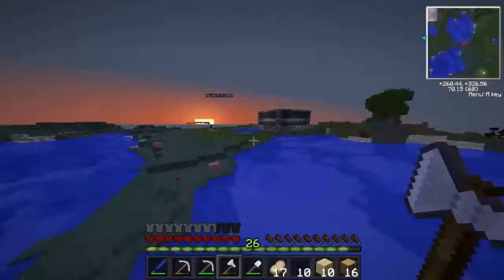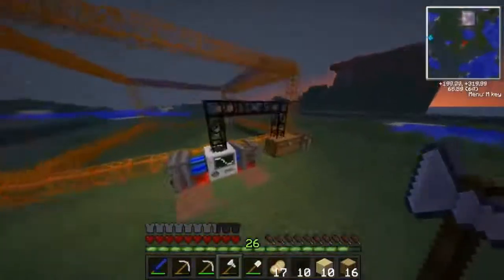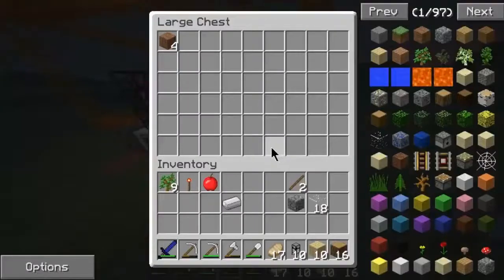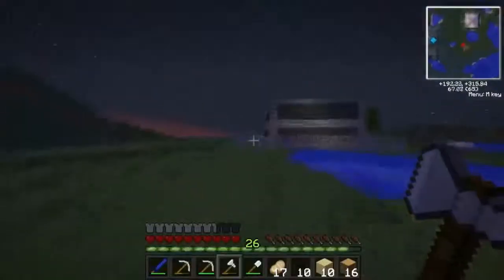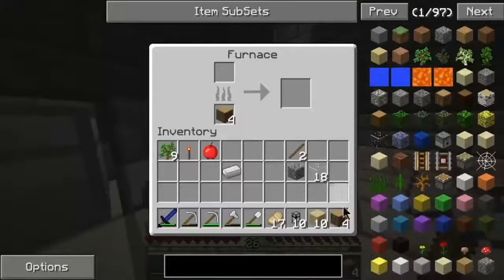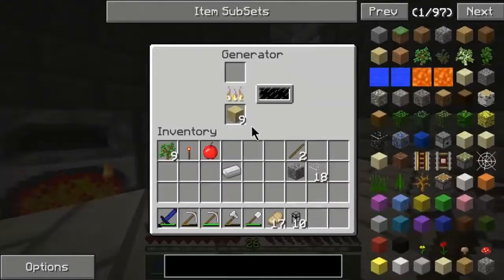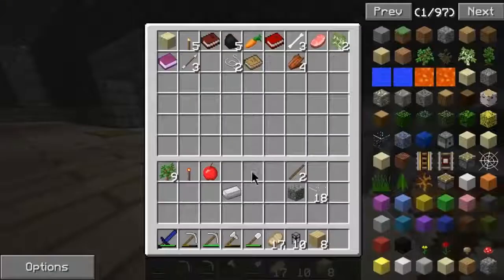We'll go ahead and smelt up all that wood into charcoal. It's digging now — yes, it's working perfectly! Let me put some more in. We'll make a lot more charcoal and get it smelted up. Oh — was that just producing EMC? Pretty sure it was.